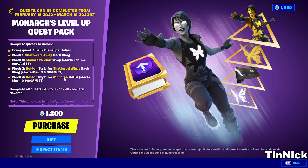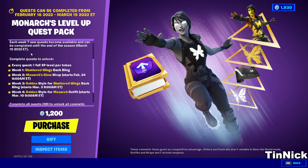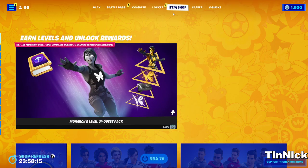Week 3 you get the golden style for the Shatterwind — those are the shadow wings you can see on the right side. Week 4 you get the Monarch outfit starting on the gold style, as you can see here. Complete all the quests across the 4 weeks to unlock all the cosmetics.